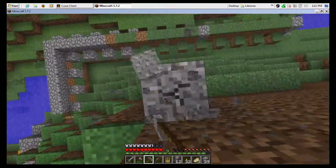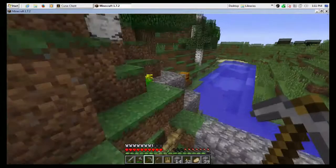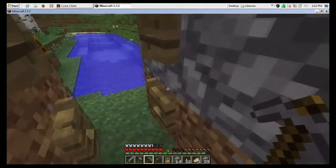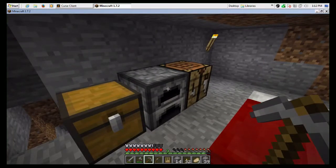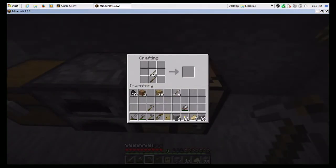Then you just dig your way down like that — only it's probably better to have a shovel. So let's go and make a shovel and get some more gravel, because from gravel we get flint. It doesn't drop every time from gravel, but we'll probably need more than one shovel.